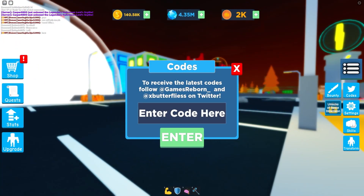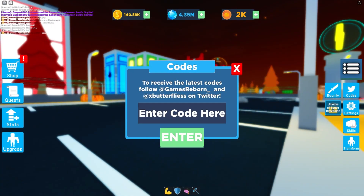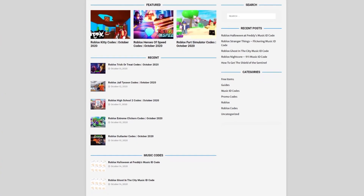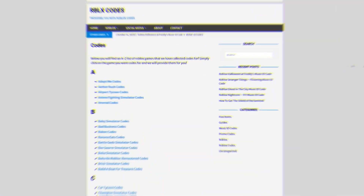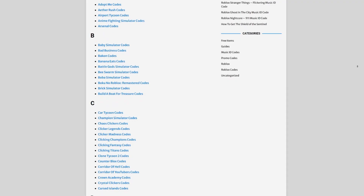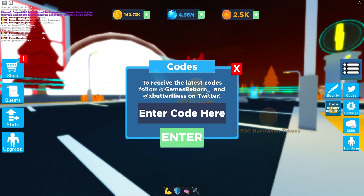Are you guys fed up of watching YouTube videos for Roblox codes? I've got a solution — rblxcodes.com. On the website you can find game codes, music codes, and guides. There is tons of stuff in there. Overall they cover codes for over 300 Roblox games, so if you need a code for a game it will be there.